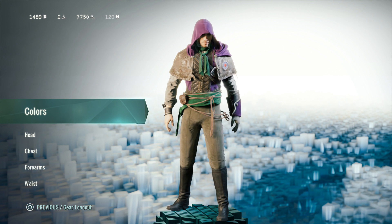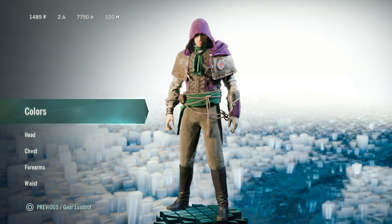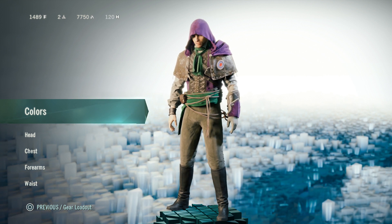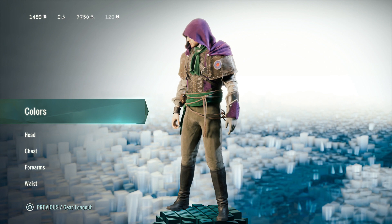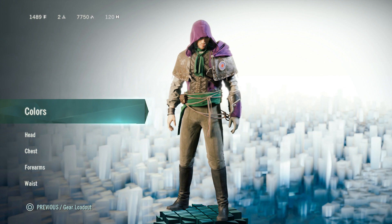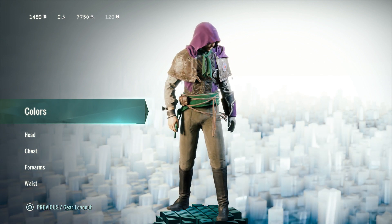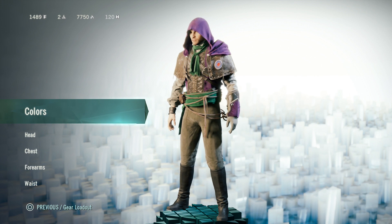Creed Points — you'll see in the top left corner I have seven thousand seven hundred fifty. To get them, you do certain things like air assassinations or double assassinations, finishing moves when you're fighting — all sorts of things. They just rack up, and you can get a ton of them from just running around Paris.